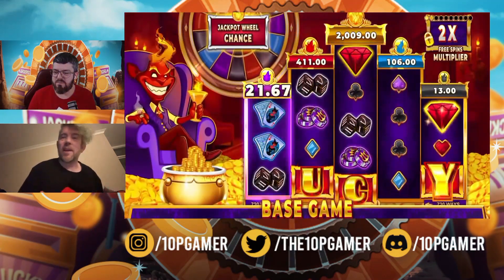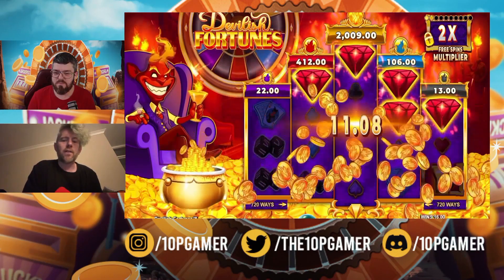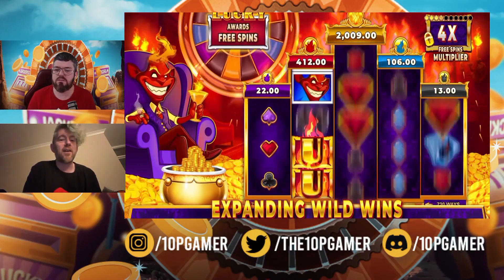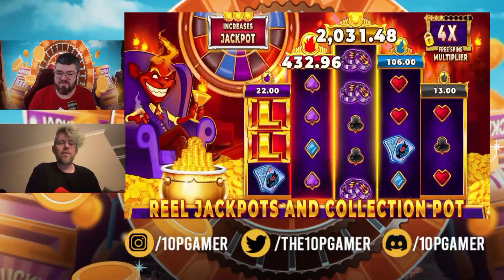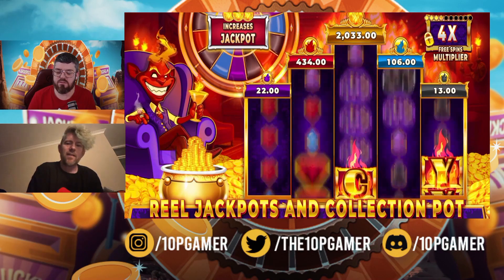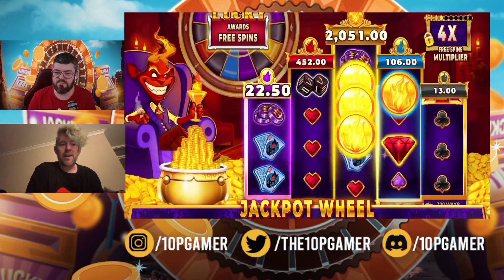The next game, which is back to me, is Devilish Fortunes, which looks really good actually. It's a 5-reel slot but the minimum stake on this one is a 20p bet, just above the 10p game — we'll do it anyway, 20p is reasonable. It comes with three games, three spins, jackpots, and multipliers, and it just looks really well made. This one comes out on the 6th of February, and it actually looks really interesting.